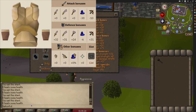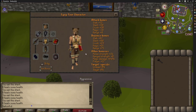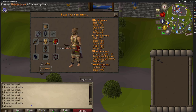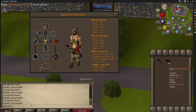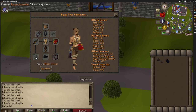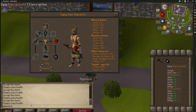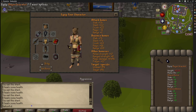Varrock Armour 1 is equivalent to a Steel Platebody that you can wear at one defence. The Unholy Book is all-rounded — a better book than really anything else because it gives you plus eight in all of your attack bonuses. The Fremennik Kilt offers a plus one Strength bonus at one defence. The Spiked Manacles does the same, except it gives you plus four Strength bonus at one defence.